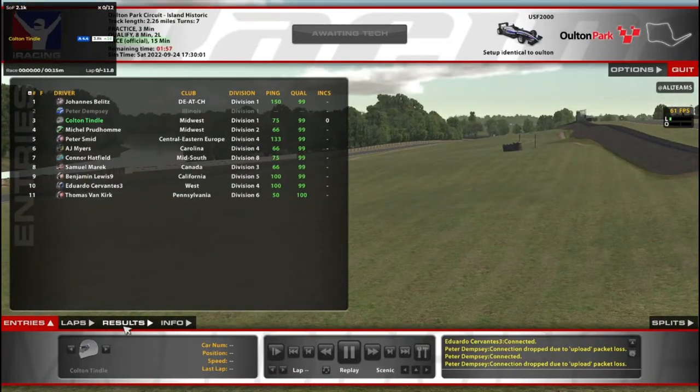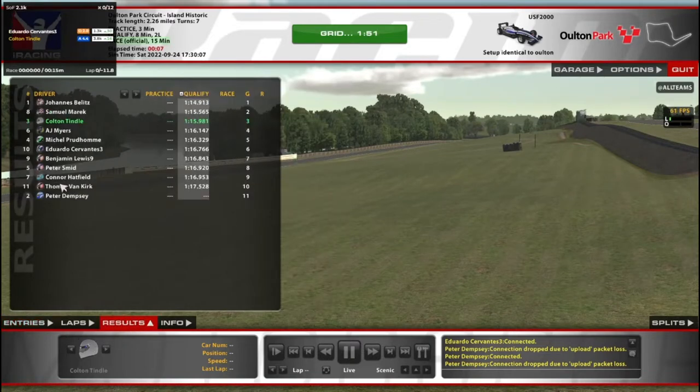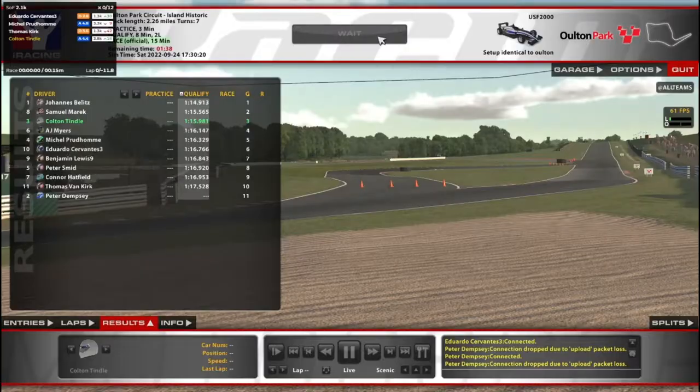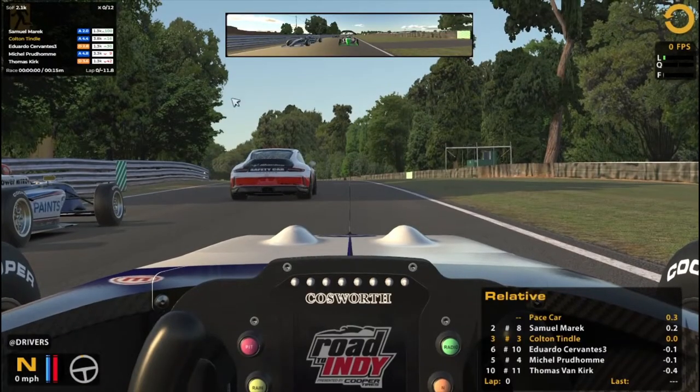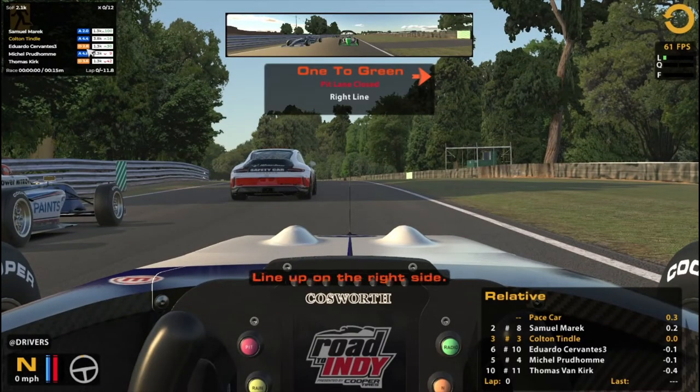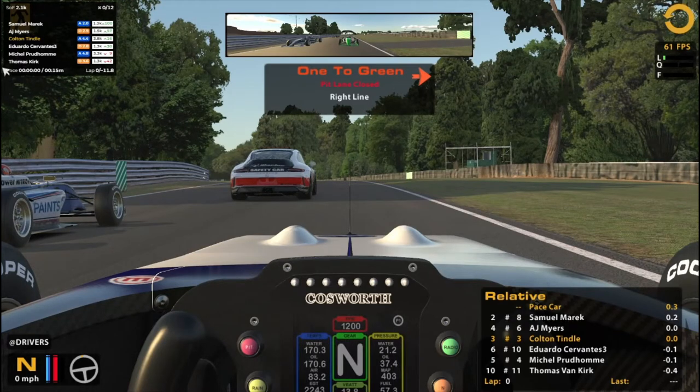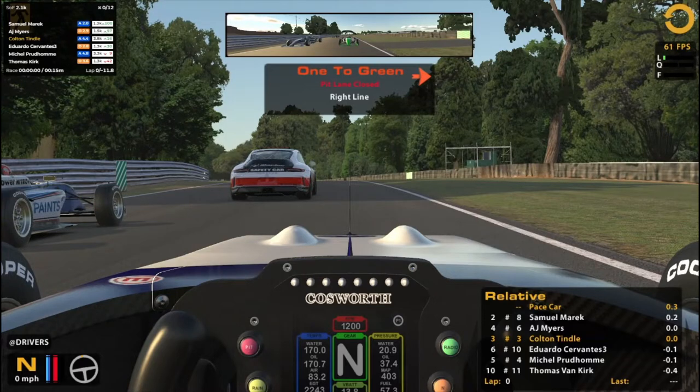Fortunately the number two still isn't here, so that poor guy's going to miss the start. We will start P3 as the number three. The number one guy got an even better time — that's a guy to learn from. Race Labs shows a couple of fellow A drivers — this guy at A2.0 — and then D drivers. You've basically got A drivers or D drivers, nothing in between. That's interesting. Oh, there's a C driver — Peter back there.